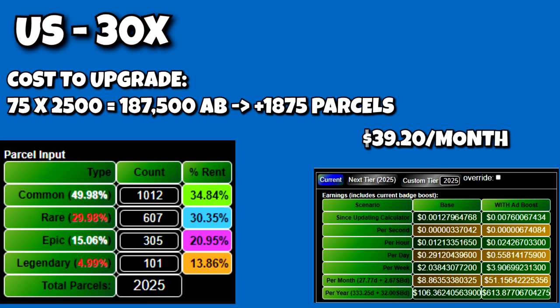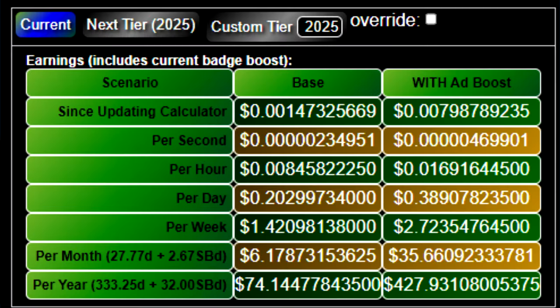If every single one of the 2,025 parcels were a common, you'd still see $35.66 a month, so maybe in some rare edge cases the 30x would provide better value — like if you have way more legendaries and fewer epics and rares in the 30x situation, or 80 to 85% commons in the 2x scenario, which statistically is very improbable. Interestingly, much of the lack of value comes from super rent boosts, since during those 64 hours all parcels are 50x — so whether it's a common or legendary, it doesn't matter.